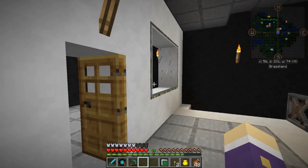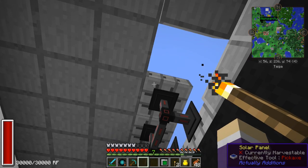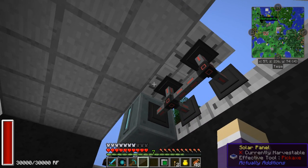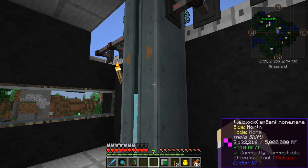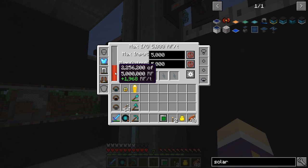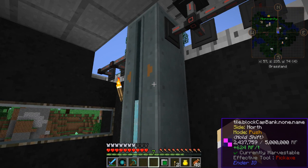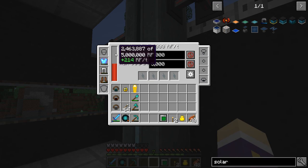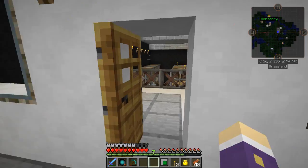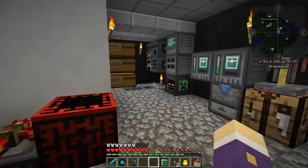The Actually Additions solar panels only generate 8 RF per tick. At the minute they're full because it's daylight - and daylight is free, people! The sun is free, reusable power. But it only does 8 RF per tick, so after they're emptied it slowly but surely fills the capacitor. Still a bit of a bind waiting for it - I'd like more supply.